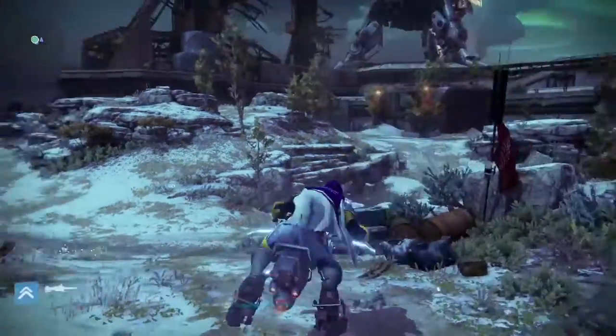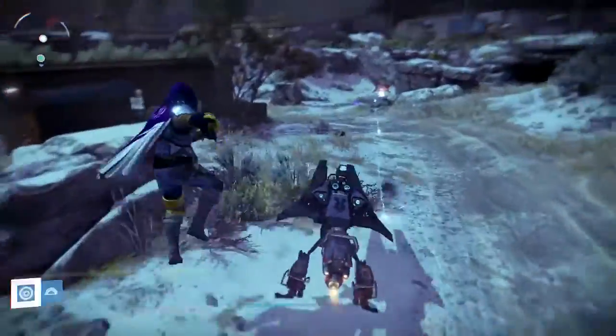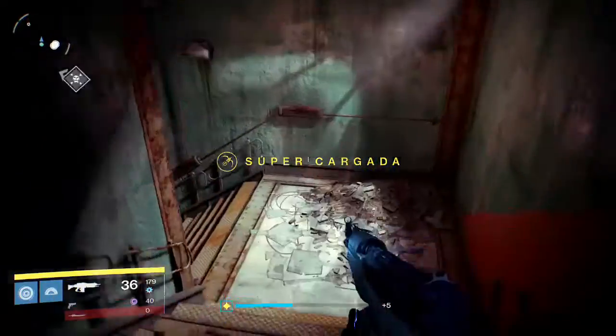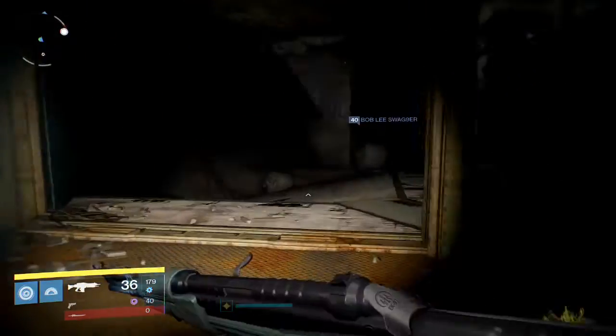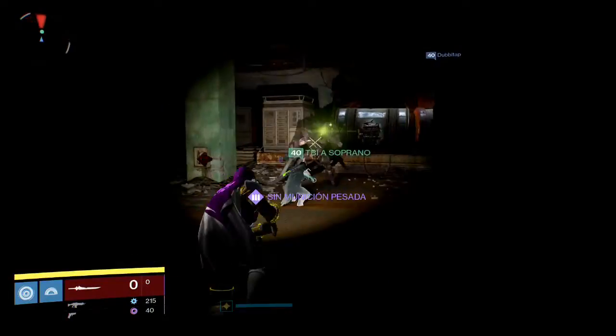So the first thing you want to do is go to patrol on Earth. Then you're going to go to this spot all the way over here. Then you're going to go downstairs. This is preferably a lot easier if you're in the lobby on your own. You're going to go down this hallway, take a right, and there will be usually three Majors.